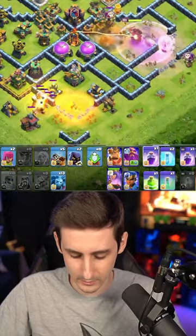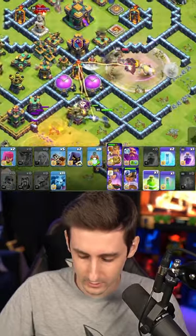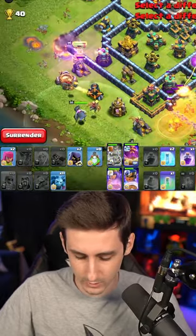It's gonna rage you up. Let's drop the royal champ to speed things up, drop some minions down and around. We got the jump spell to give us access to here, and then the dragon riders with the warden and king's ability.